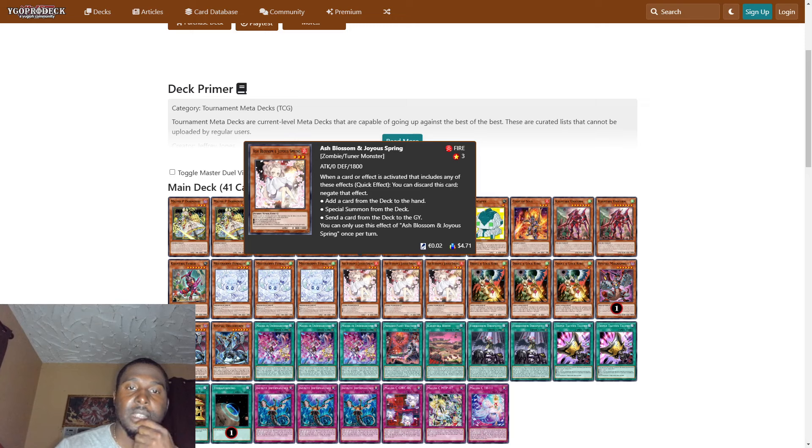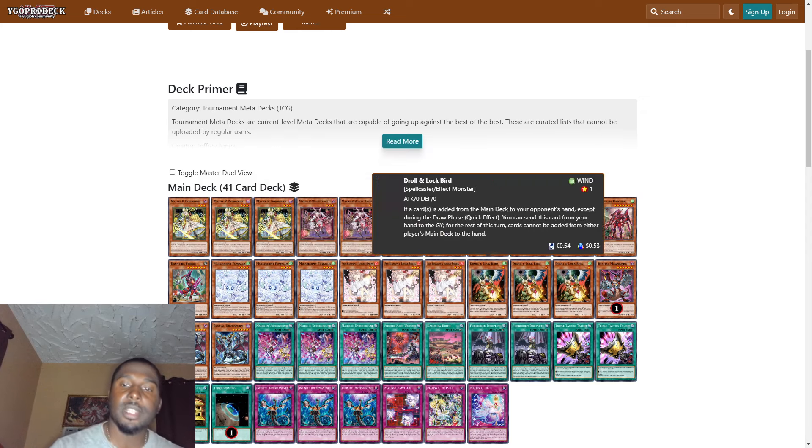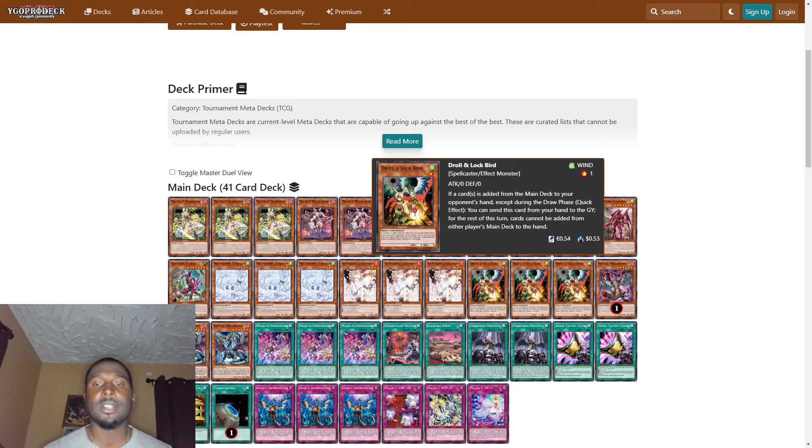Three Ash Blossom & Joyous Spring — the most generic hand trap in the game. When a card or effect is activated that includes any of these effects, as a quick effect you can discard this card: negate effects that add a card from deck to hand, special summon from the deck, or send cards from deck to graveyard. You can only use this effect of Ash Blossom once per turn.